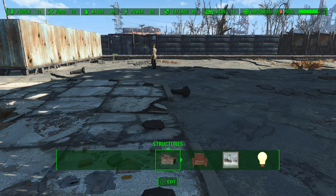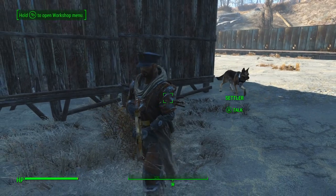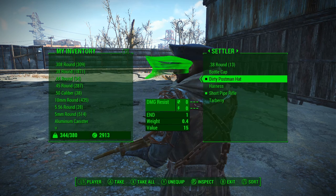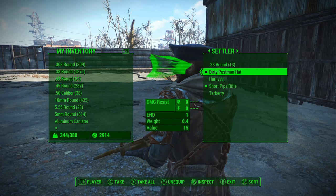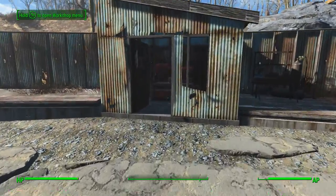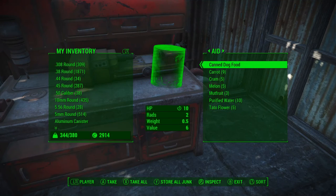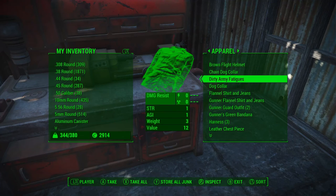Right, why is our happiness down? We've got plenty of food, plenty of water. Don't get it. While I'm here — who are you? I just want to trade a few things. A dirty postman hat? As in an unwashed hat, or a dirty postman. Yeah, beggars belief, didn't it really? He's kind of alright with what he's got, so we'll leave him there.